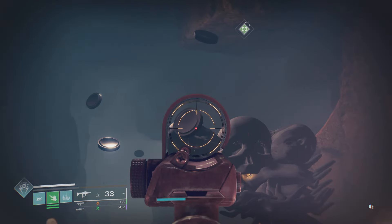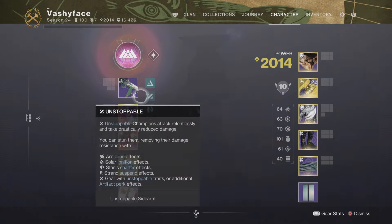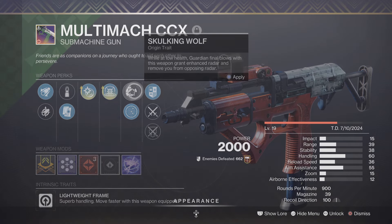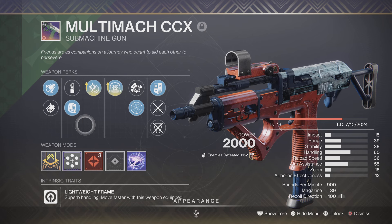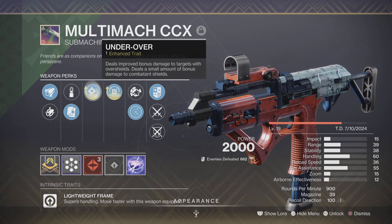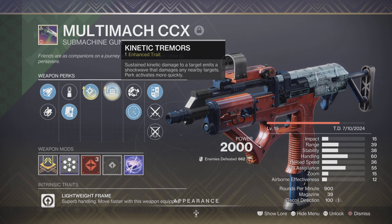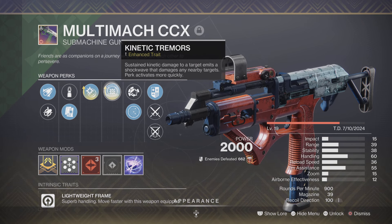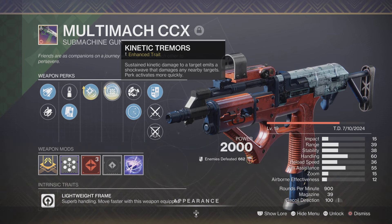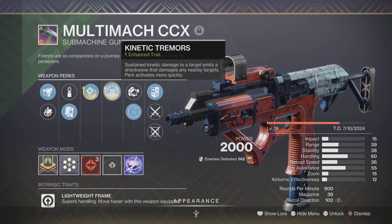As you can see here, you can still hit the target, but there is some damage falloff. I'm going to show you my actual god roll — I like it with the under over enhanced so I can deal bonus damage to shields, and then the old kinetic tremors. I think kinetic tremors really makes this gun sweet in PVE. This is not the PVP rolls; this is the PVE rolls killing those monsters out there.